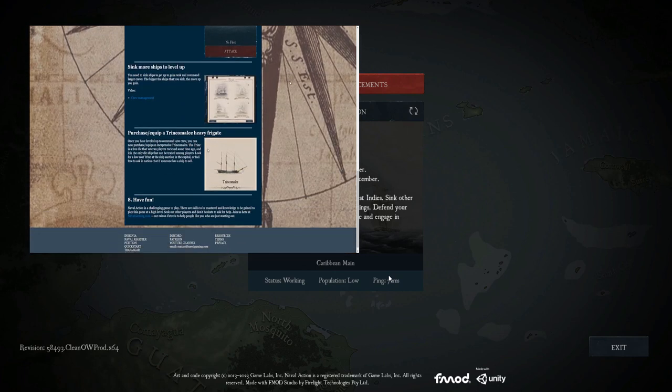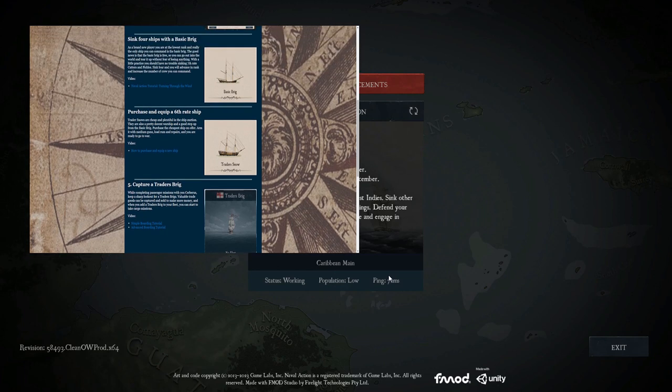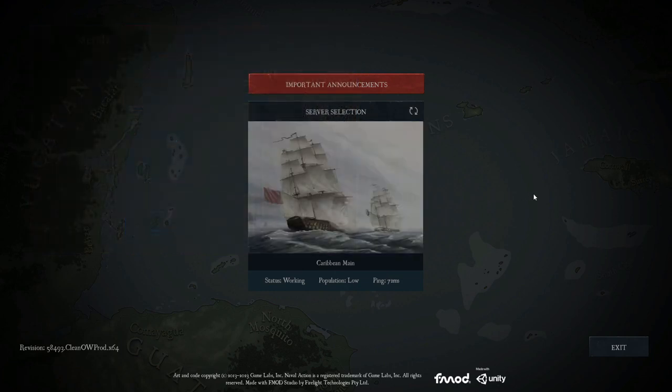Basically, Naval Action is a free-to-play game. You can get it on Steam for free, and Naval Gaming and their quick guide is the perfect location to get the info you need. Now I'm going to showcase the start of the game and the basic intro experience that anyone who gets the game for the first time will go through.